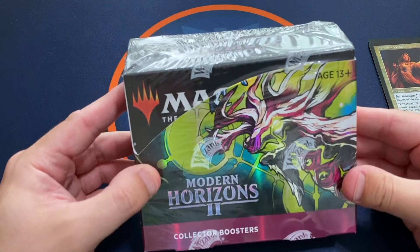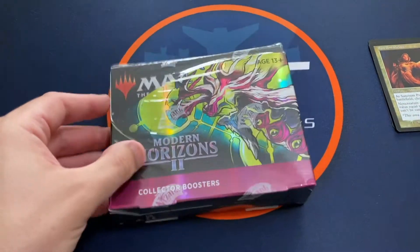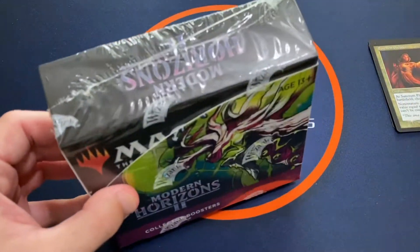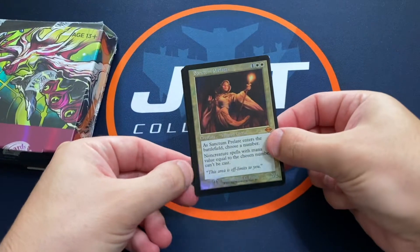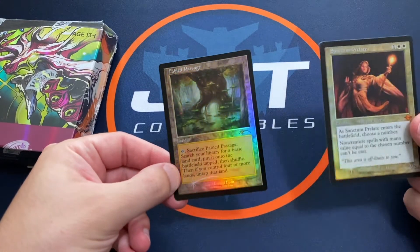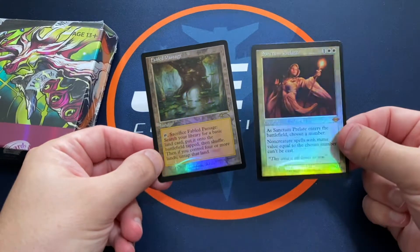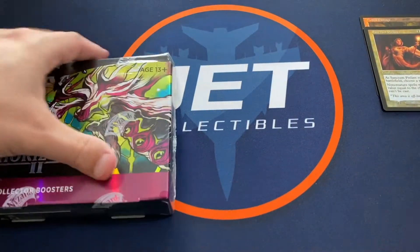I was kind of on the fence about grabbing a box or just some packs. My shop was a little pricier than I'd hoped — $4.50 for a box at my local shop. But they were giving away two promos for the Buy Box promo: the Sanctum Prelate and the Fable Passage. I was expecting maybe just the Fable Passage, but the Sanctum Prelate was thrown in as a bonus, so I felt like I made up a little for the price increase.